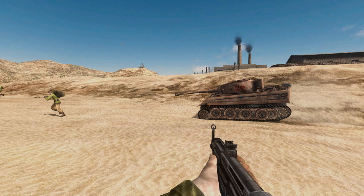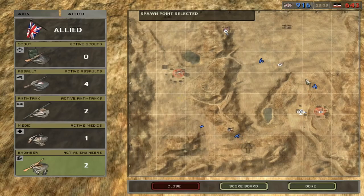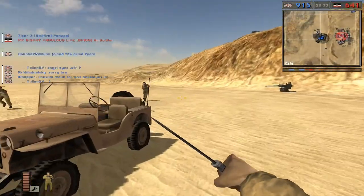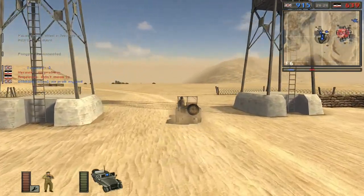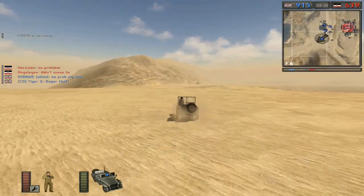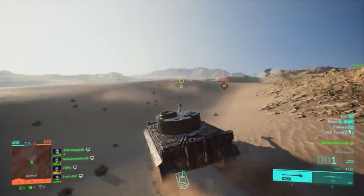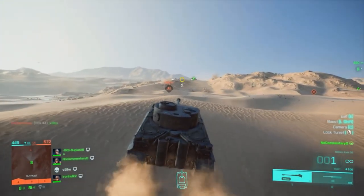Number 2: El Alamein. Empty. Boring. Lifeless. El Alamein takes the cake for the worst aged map in the entire series. I remember being blown away by the sheer scale and size of this map back in Battlefield 1942, with its variety of vehicles and areas to attack. Fast forward to 2023, and it's easy to recognize just how empty, flat, and devoid of any fun this map actually is. DICE decided to highlight this emptiness by bringing El Alamein into Battlefield Portal, where it plays just as poorly now, if not worse.